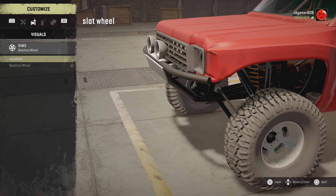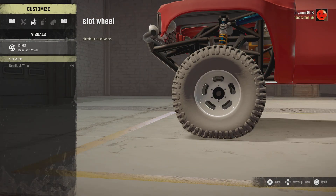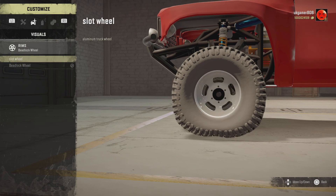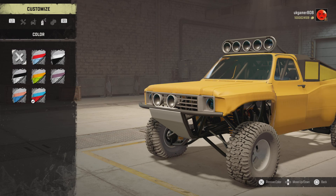There are actually two rim options — you've got the bead locks and the slot white. Let's go with the slot white. Then there are different color options available as well.